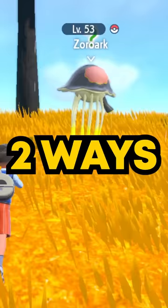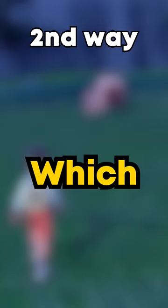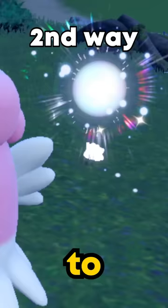Luckily, there are two ways to figure out which Pokémon they are. The first way is to bump into them and watch them transform. The second way, which is better, is to target them by pressing ZL on your controller when you are close enough, so you don't have to waste time battling them to figure out if they will transform.